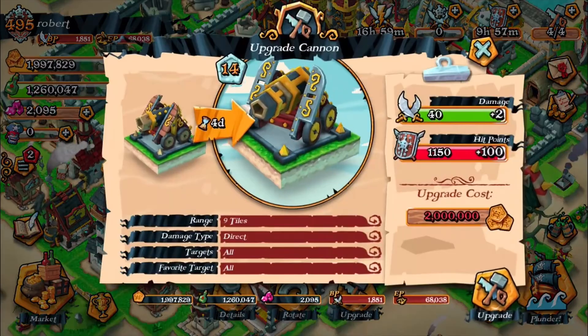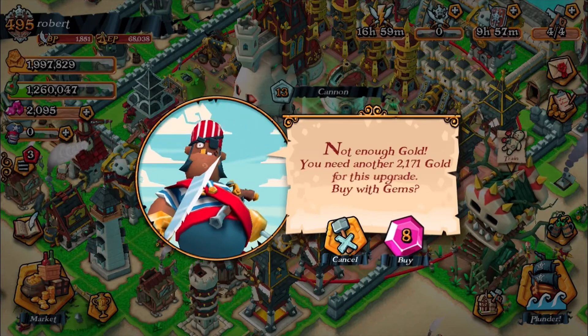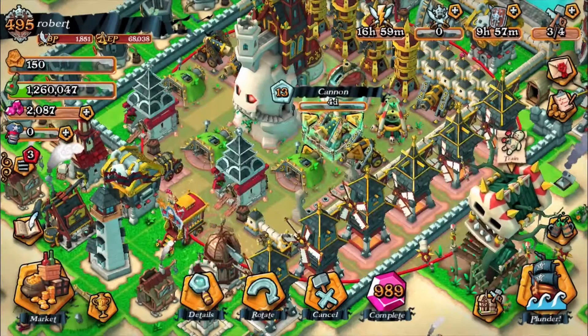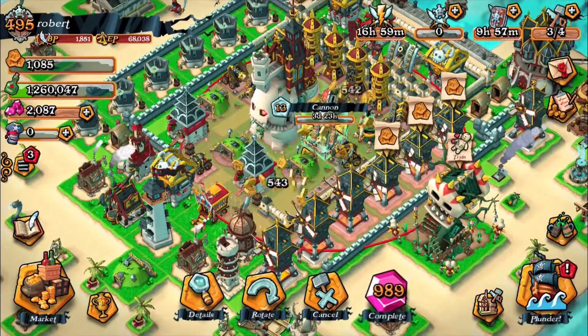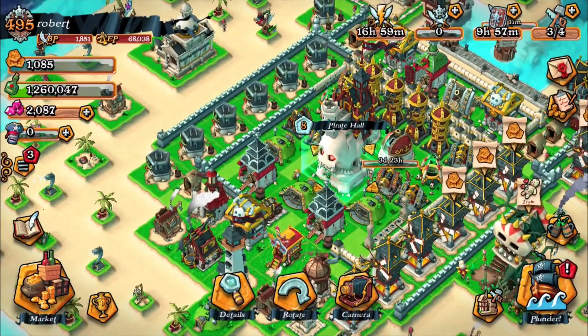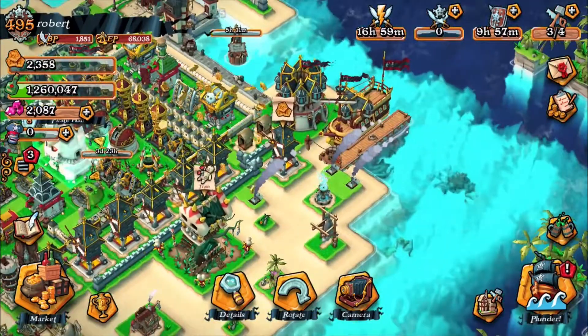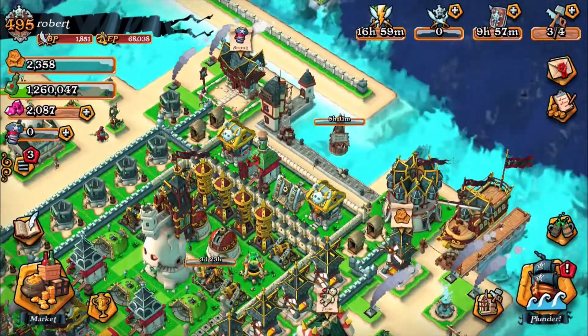We might be close enough to upgrade this cannon. We need 2 million gold and we're at 1.997 million. How much will it cost? Oh, 8 diamonds? I might as well spend that, because I don't use the gems for anything else, apart from maybe once they release Pirate Hall 9. I'll go ahead and speed that up in the video. It's a quick little update video.